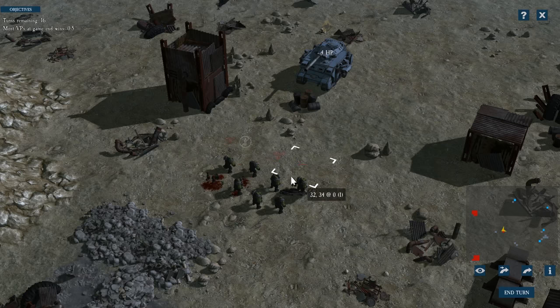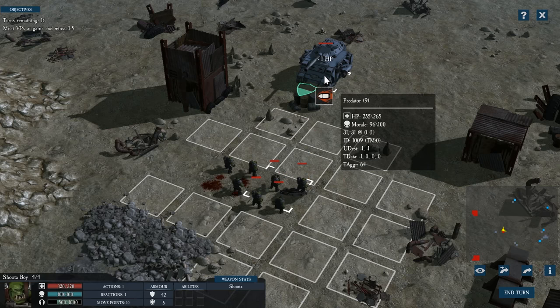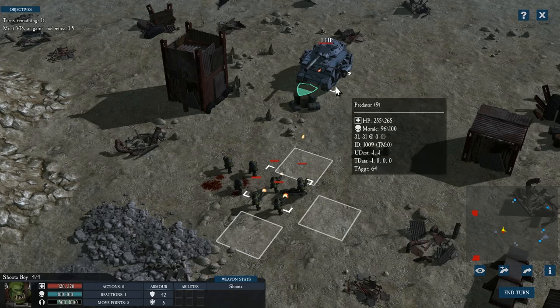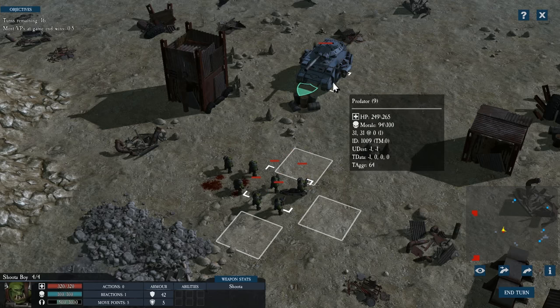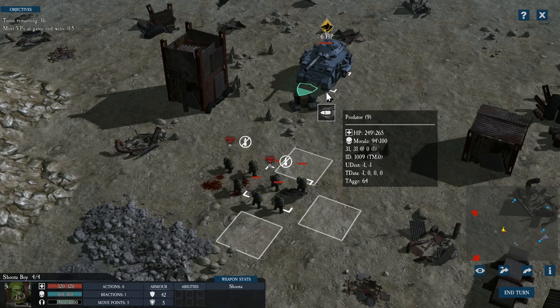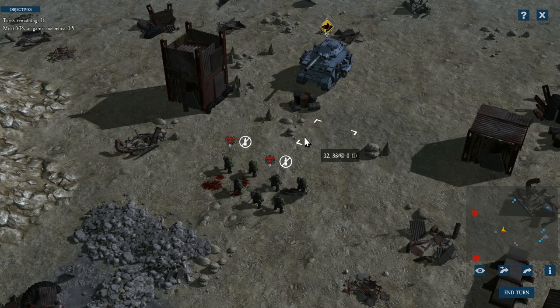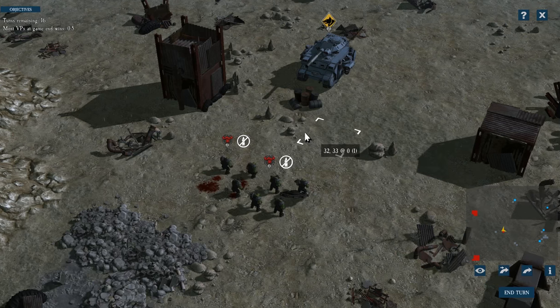Armor helps to reduce damage in general. Ballistic armor reduces normal damage and heavy armor reduces all damage, meaning that heavily armored units can be more or less immune to certain weapons, as long as those weapons do not have specific armor piercing abilities. Ballistic armor has a chance to reduce damage — a ballistic armor value of 50 means you have about a 50% chance to reduce damage. Damage reduction ranges from half damage to one-eighth damage reduction, depending on how successful the roll was. Heavy armor is extremely durable — while it is possible to pierce heavy armor with certain weapons, most normal weapons will simply bounce right off.